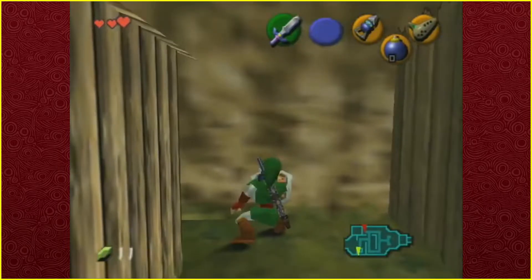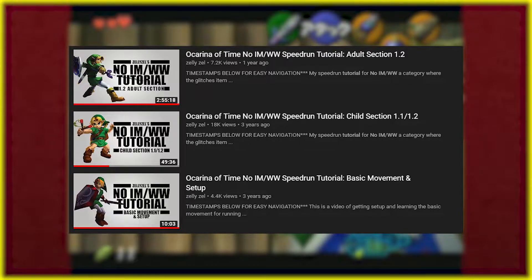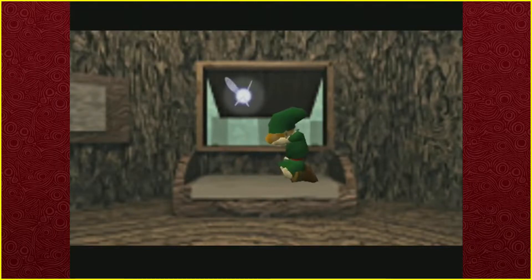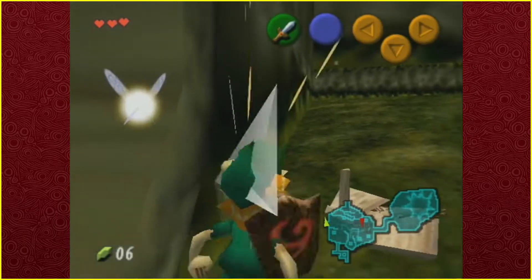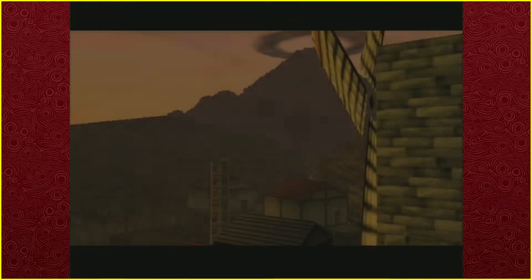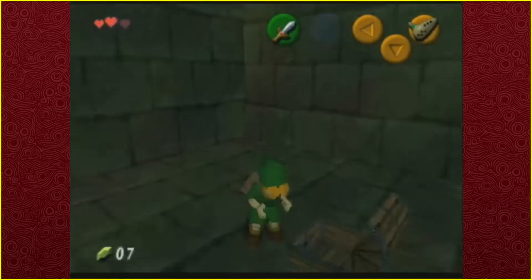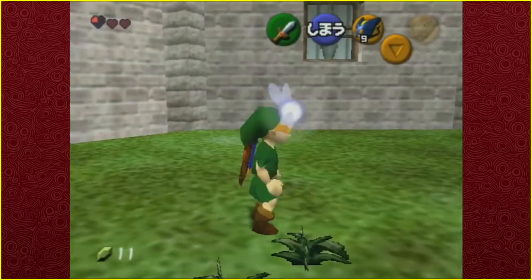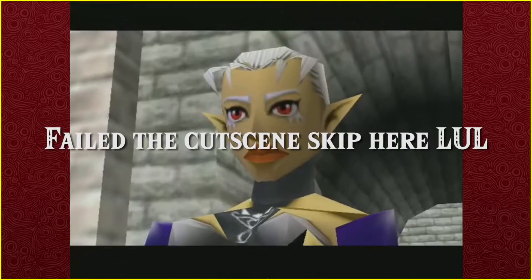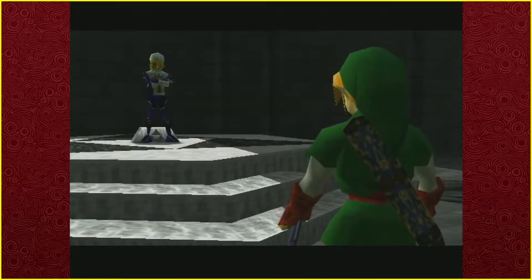The run starts with Link waking up in Kokiri Forest. After getting his sword and shield, we sequence break to escape the forest immediately. We then proceed to Kakariko Village and use one of a couple of methods to get to the bottom of the well early, in order to open a chest containing bomb chus, which are vital in the run. After that, we make our way to Hyrule Castle to get Zelda's Lullaby. Once obtained, we rush to the Temple of Time and clip through the Door of Time to get the Master Sword — becoming an adult before completing any child dungeons.